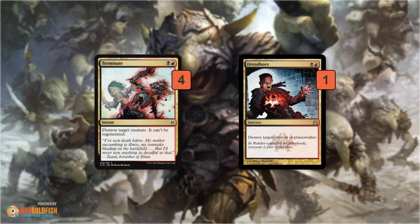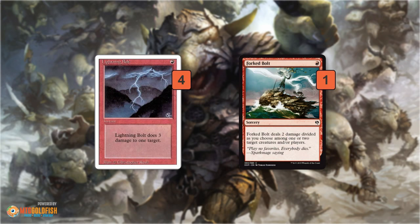The real reason to play Rakdos is we get the best removal — the absolute cream of the crop — and it's actually pretty affordable, so we get great removal on a budget. Terminate is the most efficient unconditional removal spell in all of Modern: kill any creature, instant speed, can't be regenerated, for two mana. It's like a Doom Blade with no restriction. Red Ore is an additional Terminate, though sorcery speed — but if our opponent has Karn Liberated, Liliana, or Nahiri, it's nice to have main-deck outs to planeswalkers. Lightning Bolt and Fork Bolt clear early blockers, trigger Prowess, and force through Goblin Rabble Master.